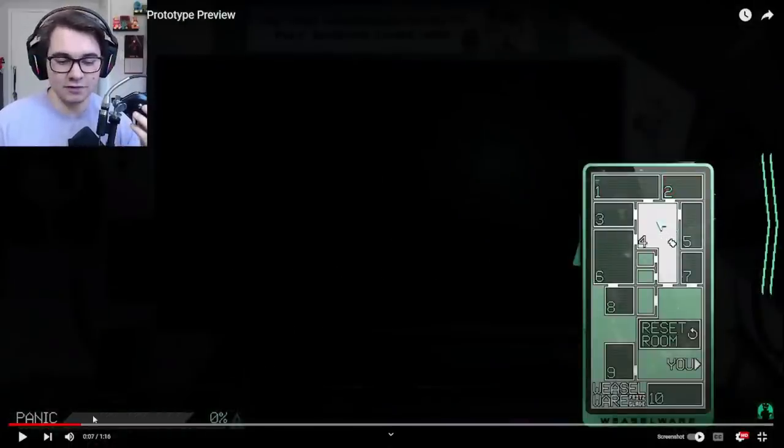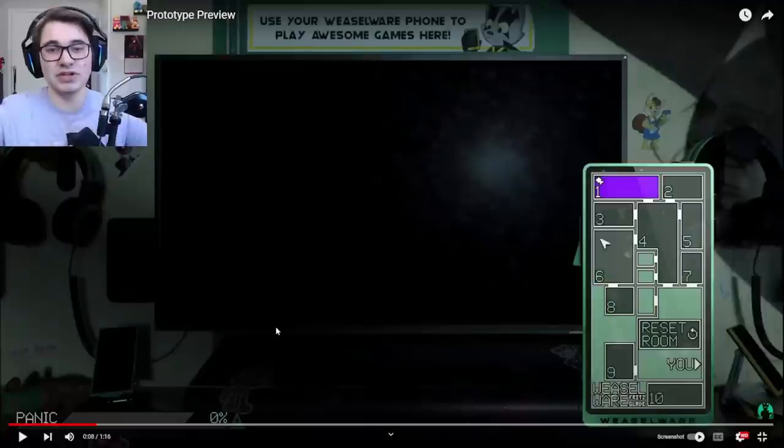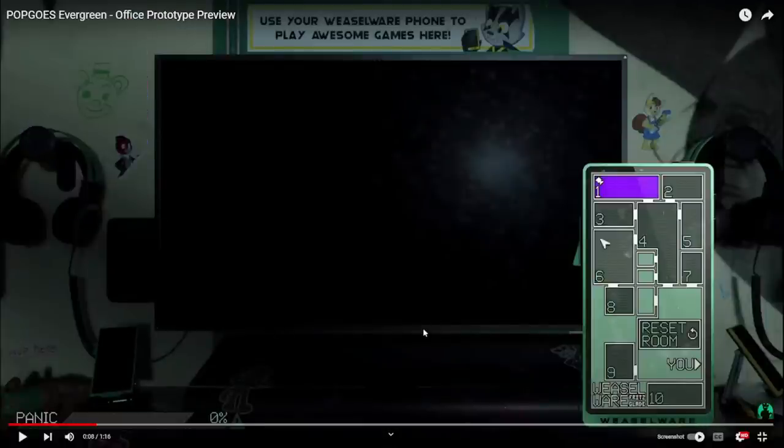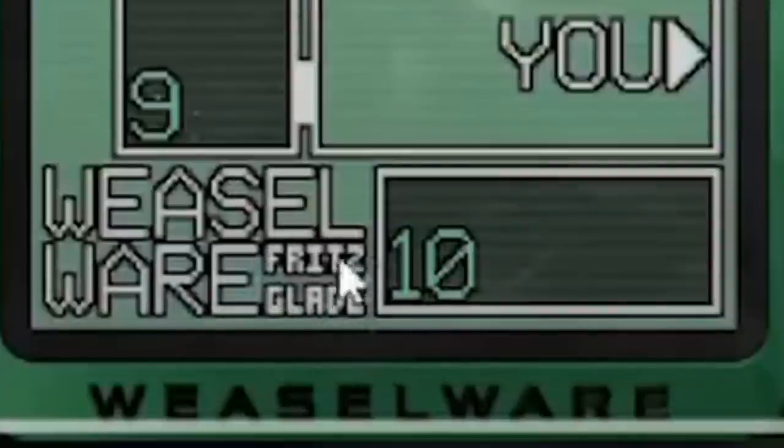I'll show off a comparison of footage from Pop Goes 2016 versus the footage we have now of Pop Goes Evergreen. This is the front view — your new office, your new station. You have your giant monitor in front of you which will display the cameras you select on your WeaselWare phone. You can see cams one through ten, and you still have the reset room button.